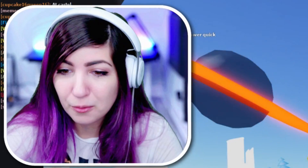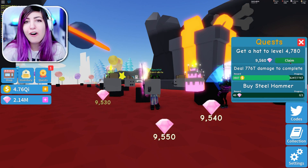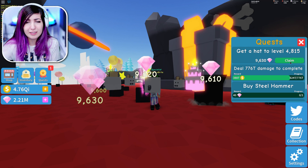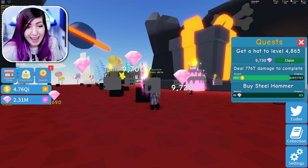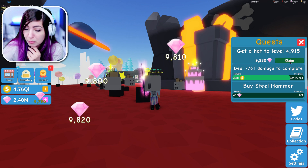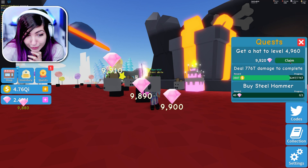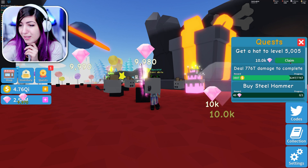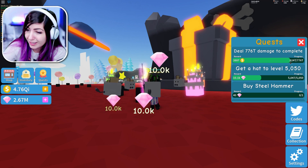We're going to pause real quick and we'll be right back after our business call. We just got a ton of coins — I'm going to zoom into it when it says how much if it does, because I missed it. So you guys will see how much coins and stuff we got from that. I have 4.76 QI and I'm pretty rich still — I'm pretty prepared for the next area if there's going to be weapons coming up.